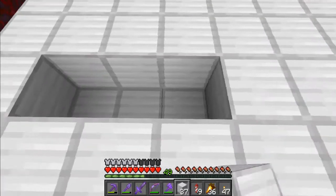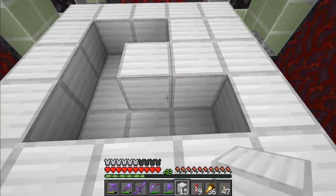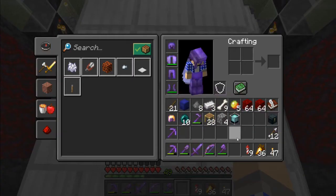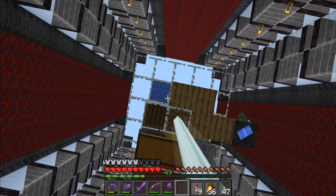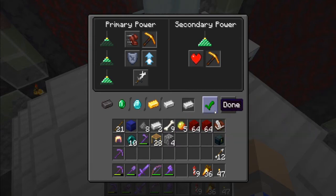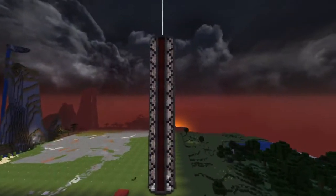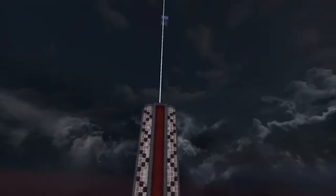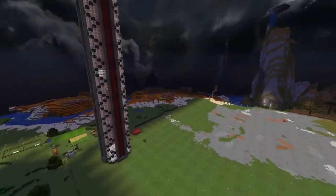We're going to wait for nighttime and see what this thing looks like as it glows. Put the beacon down and it's going right up in the middle of those villagers - exactly where I wanted that. We're going to put Haste 2 on. It is becoming nighttime and look at this thing glow! The torches on the inside really make the inside light up, and the beacon beam is shooting off into the sky. This is looking beautiful.